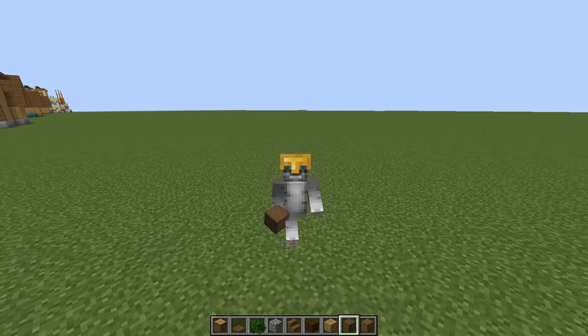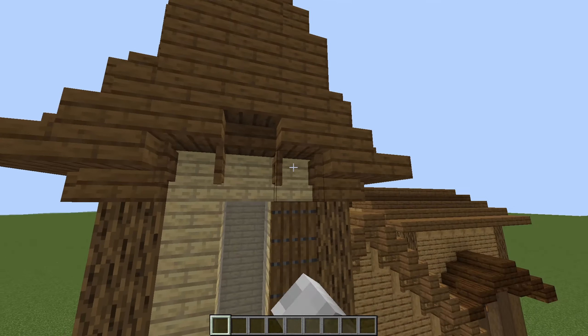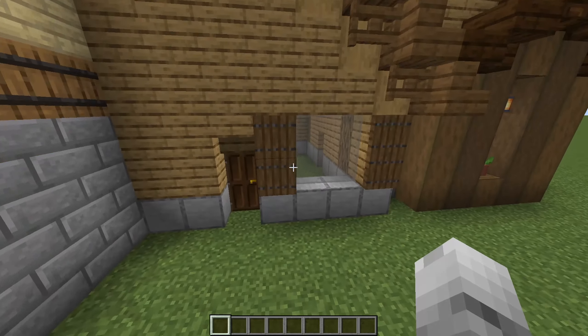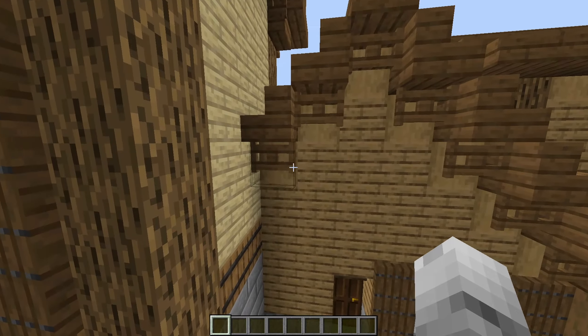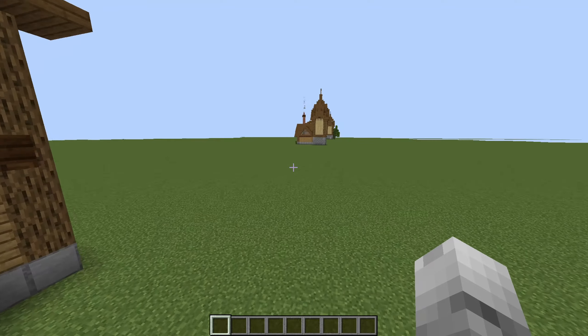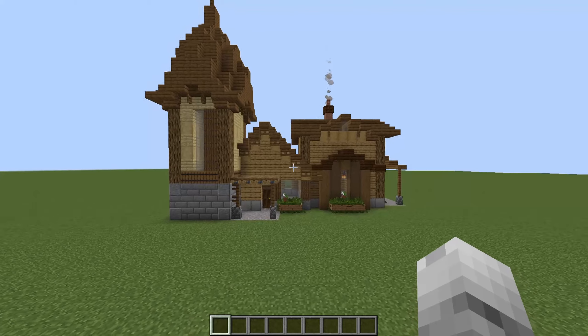Don't forget to add small details — I've got some fence gates as shutters on the windows and more fence gates mixing things up. That's kind of like adding texture too. Really, it's all the small things that add up.